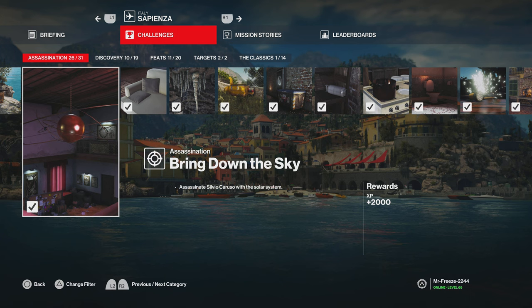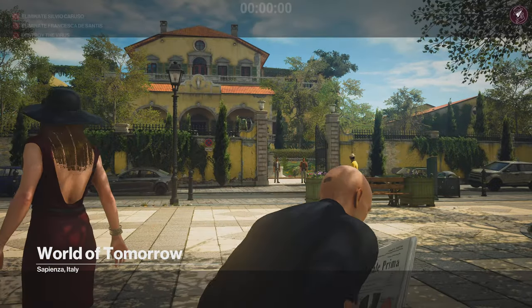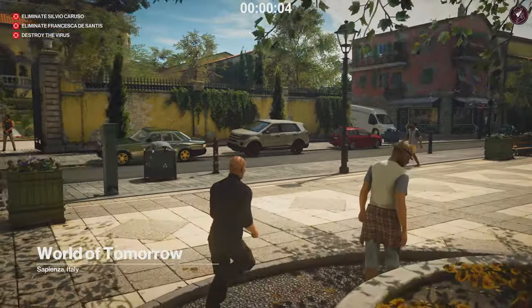What's up guys, my name is Mr. Freeze 2244 and welcome back to Sapienza. This video will be covering the Bring Down the Sky assassination challenge, which involves assassinating Silvio Caruso with the solar system. I'm going to start with the default loadout. If you've missed any videos I've covered for Sapienza, there'll be a link in the description for the full playlist. This is a quick one and quite an easy one as well.